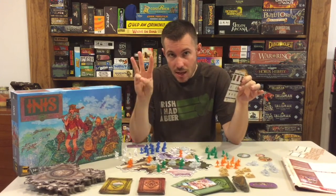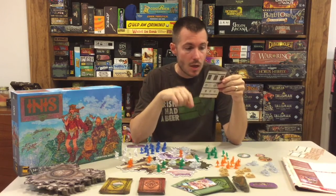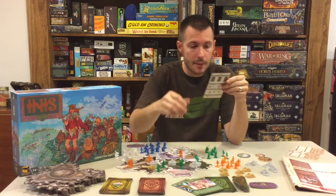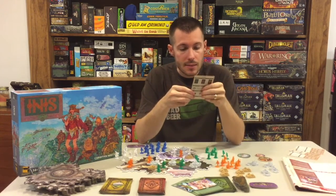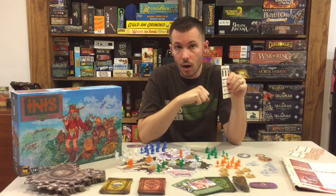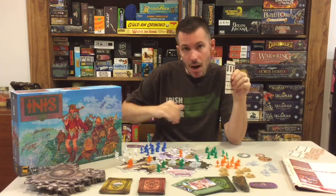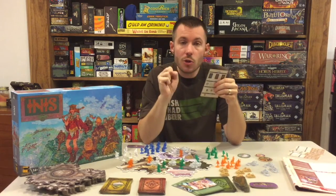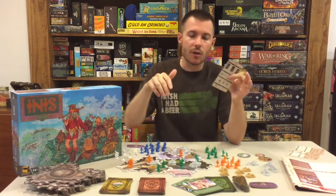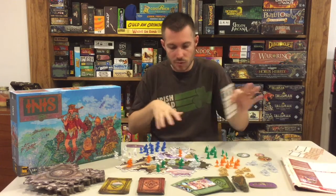Each player on their turn can do one of three things: one, play a season card — which is your action card — or an epic card if you have one and want to play it; two, take a pretender marker if you've determined you have one of the three victory conditions and you're ready to win on the next round; or three, pass, meaning they just don't want to do anything. The round is over when all four players have passed consecutively.